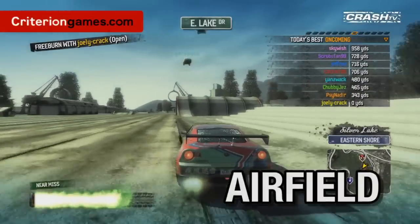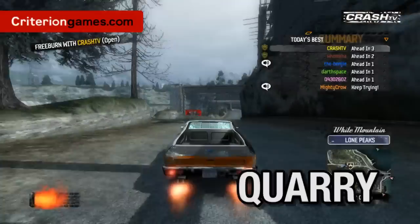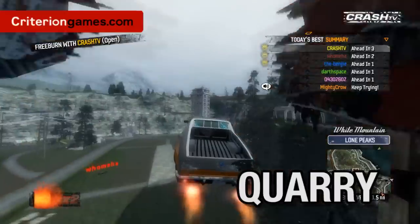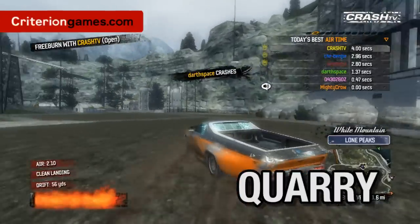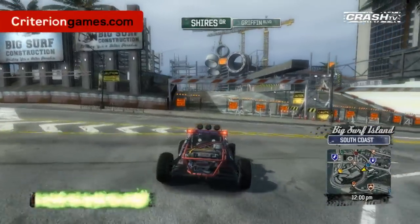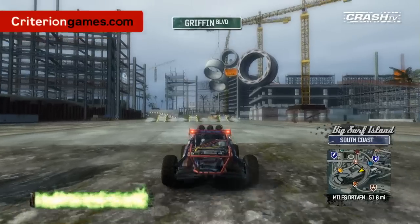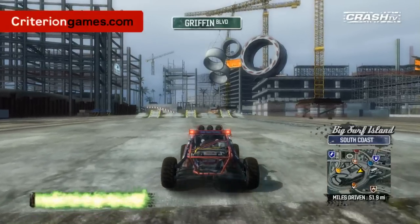The airfield and the quarry were the most popular spots in Paradise City — people love hanging out and playing there. We can see from the telemetry that so many crashes and jumps happen in those areas, so we had to put more places like that on the island. This is the construction site, which is one of those areas that just has some incredible activities. Do you want to show us what you can do in here? Yeah, it's like a mini playground, like the quarry — just full of cool things you can do with your friends.